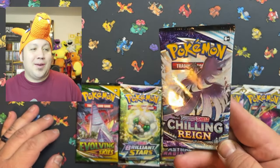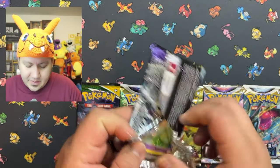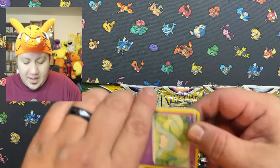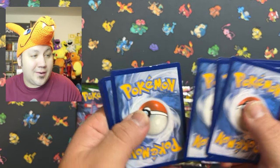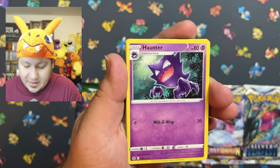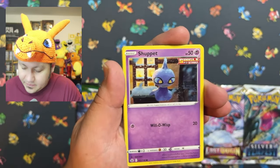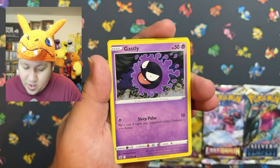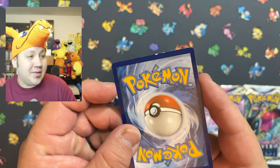Let's go to Chilling Reign. I ended up pulling what I want to say was the second best card from that set, which was Moltres — such a beautiful card. I unfortunately did not get that one graded. Let's see what we can pull from Chilling Reign. We got a Haunter, we got a Rockruff. We at least got one hit out of these packs. We also got a Sirfetch'd and a little thing better.